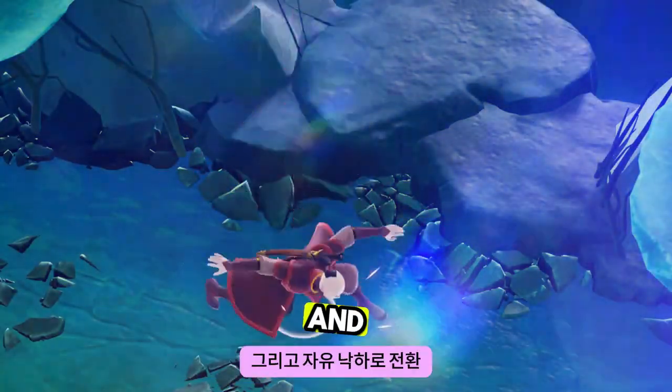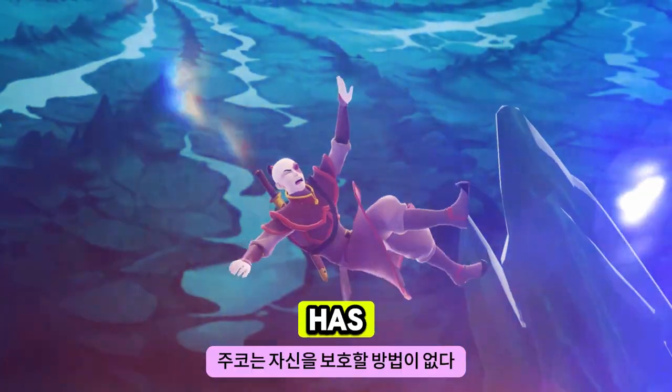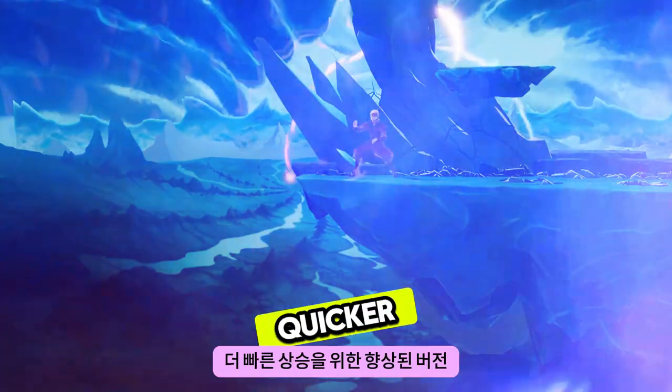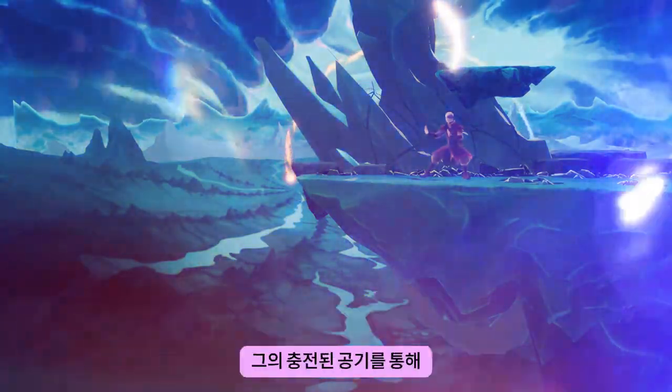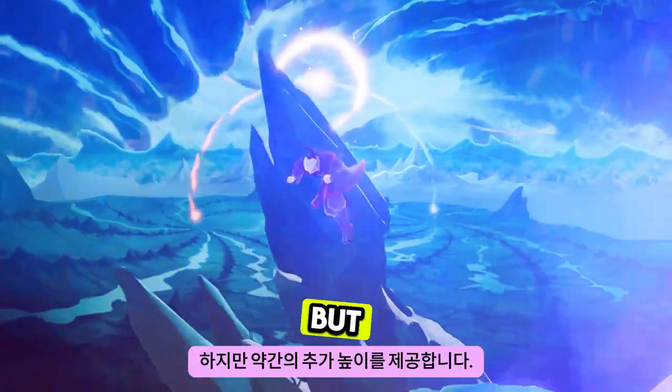Speaking of recovery, this is where Zuko can fall short. Using an explosive burst of flames, Zuko's up special launches him into the air and then transitions into a freefall. After the explosion Zuko has no way of protecting himself, so you might need to spend some slime on the enhanced version for a quicker rise or to cancel and dodge out of it. One additional recovery option is his charged up air, which can only be used once before touching the ground but provides a little extra height to get closer to the stage.